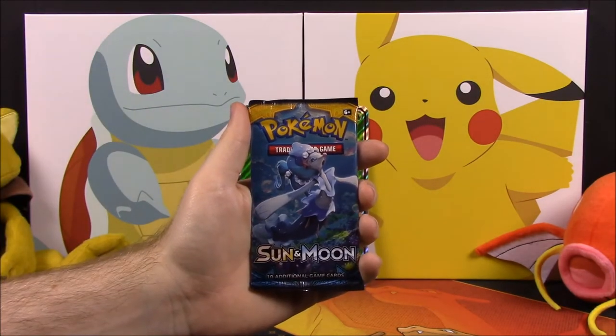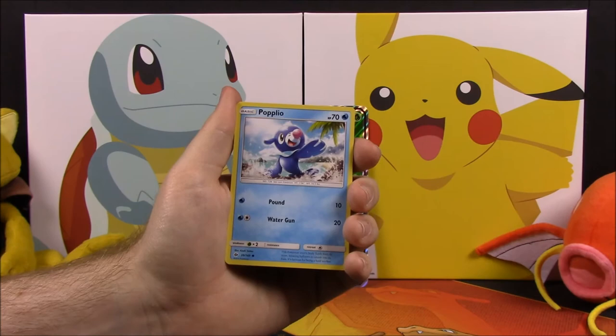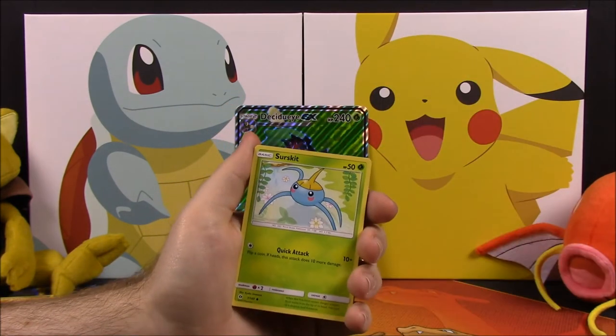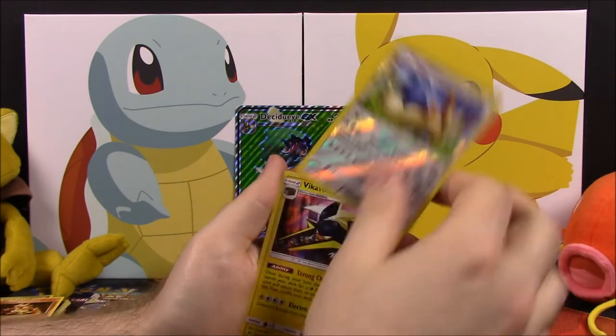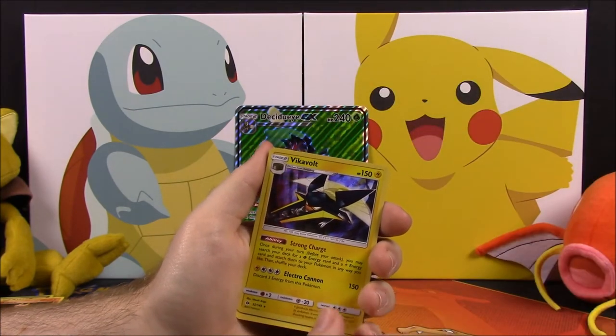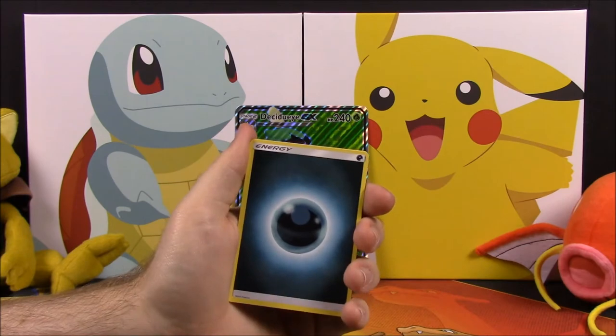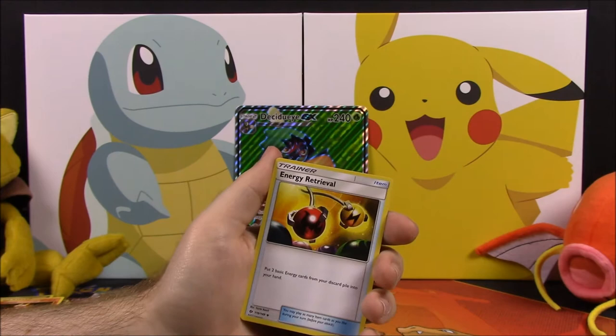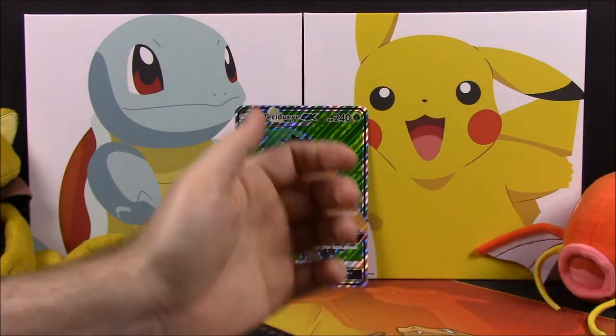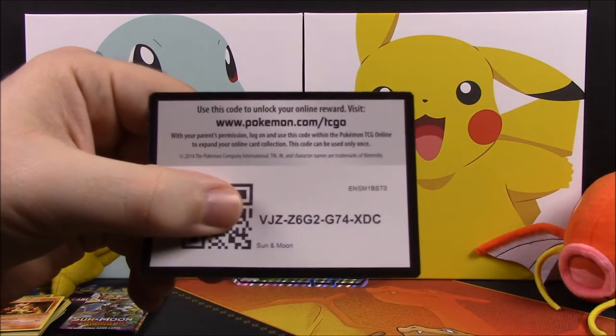Next up we're going with a Sun and Moon pack. Out of this we have a Popplio, Wingull, Surskit, Yungoos, Litten, a Stuntland Reverse Holo, a Vikavolt — I don't know if I ever got that version of Vikavolt, so that's awesome — a Dark Energy, Spinda, Steamy, and an Energy Retrieval Trainer. And the code.